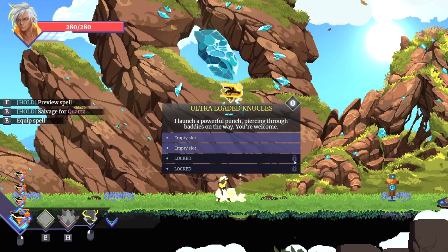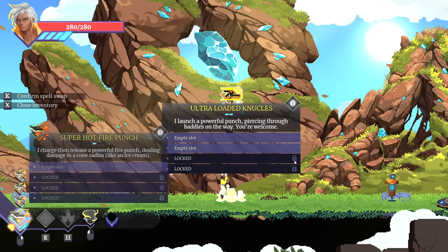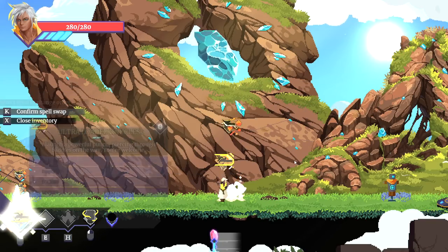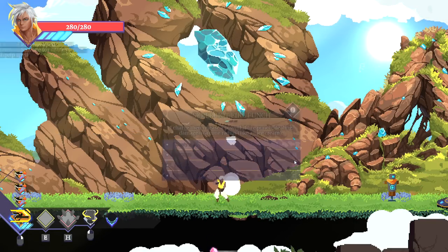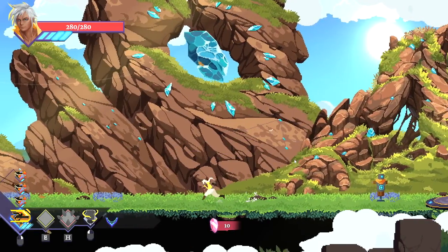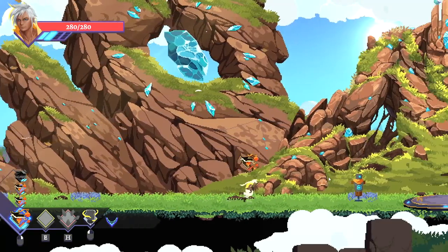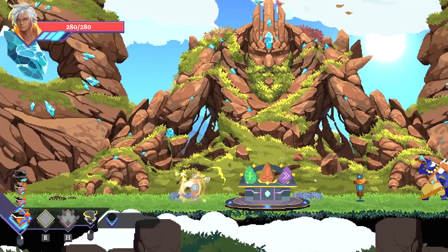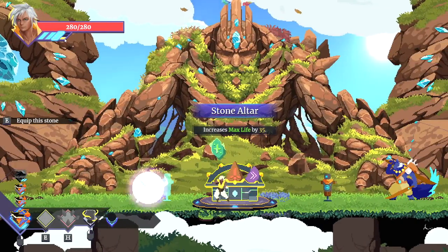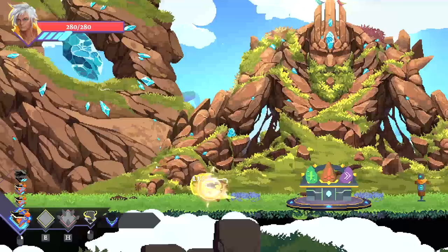We've got a spell right here — Ultra Loaded Knuckles. Let's install Ultra Loaded Knuckles on our first slot right there. That sounds sick. And then we'll salvage this guy real fast because we already have a number of super hot punches. Oh cool, so it's like a big old dash attack. That's actually really, really helpful. Our mana does go up as we do normal auto-attacks — basically like the combo attacks. That's how you load yourself up to use your right-click abilities.